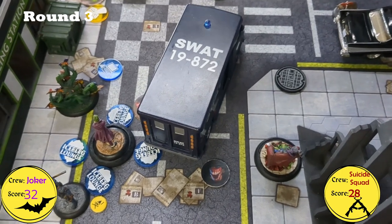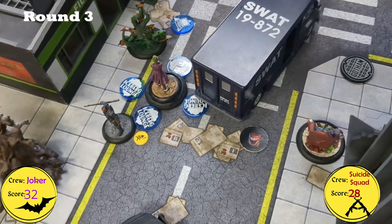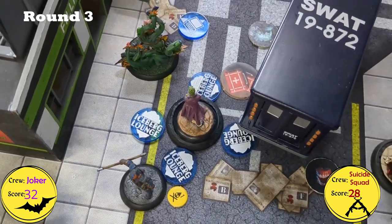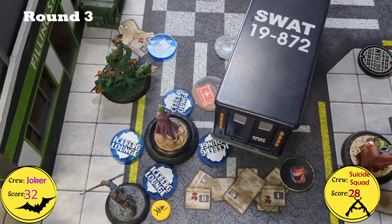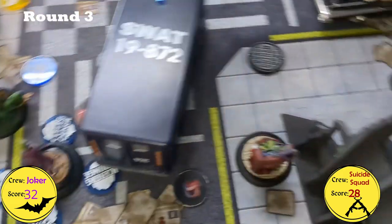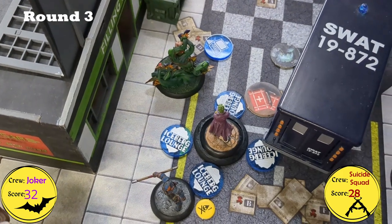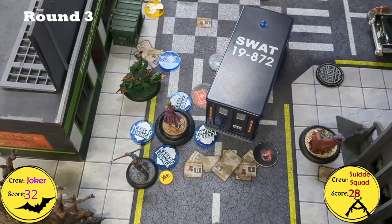Going into Round 4: the Suicide Squad won the roll to go first and elected to do so. The Joker crew played Psychopaths and Showtime — all Suspects are base-to-base with Joker, and the timer is at 4, so once it counts down Joker needs to be base-to-base with a Suspect for it to score. All models on both sides have Audacity.